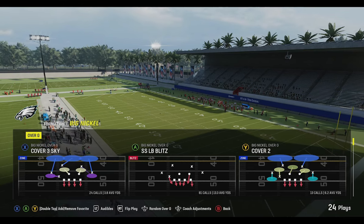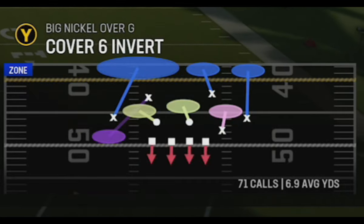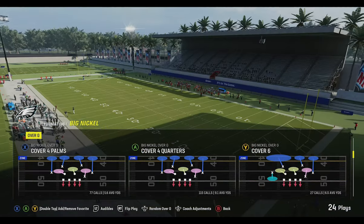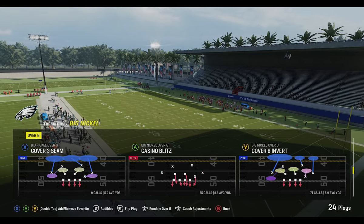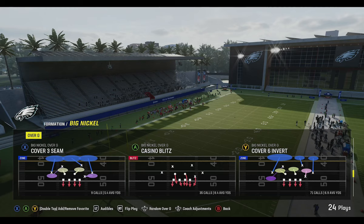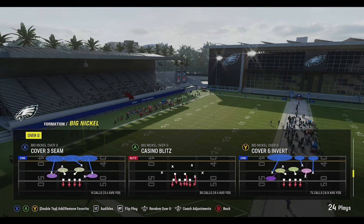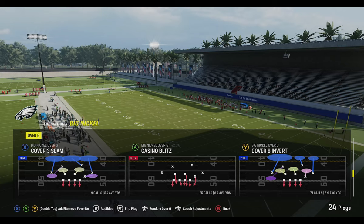I'm going to be showing you one play that I haven't mentioned much in recent videos — that's the Cover Six Invert. There are a lot of matching-style defenses I like to use in this formation, like the Cover Four Quarters, Cover Six, SS Blitz Two, and various Cover Threes. They're all matching-style defenses, which is why I like to leave 'match' on. The play for today's video is the Cover Six Invert.